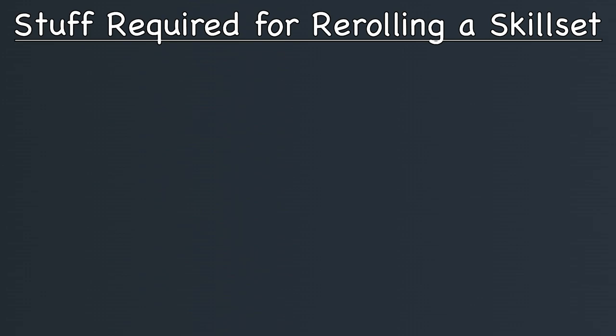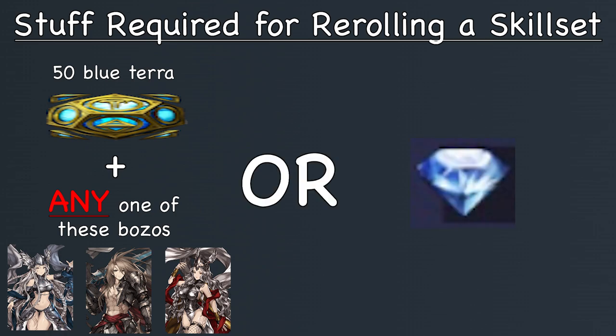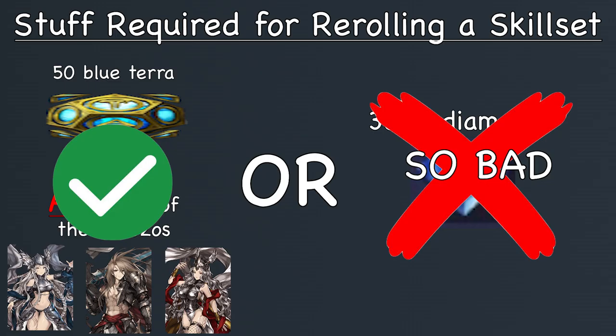Going back to the two options to reroll with: you can either pick the Terra option, which is 50 Blue Terra and one Mythic Mercenary, or the Diamond option, which is 3,000 Diamonds. To decipher which option is better — it's the Terra option. It's the Terra option. Oh my god, only skill reroll using the Terra option.